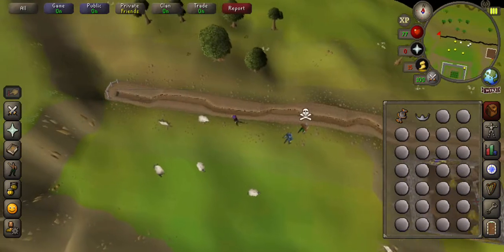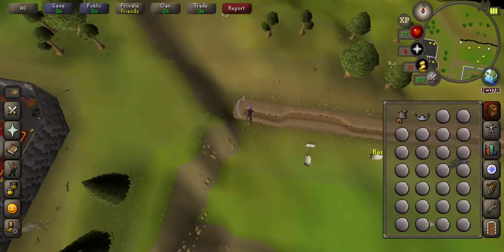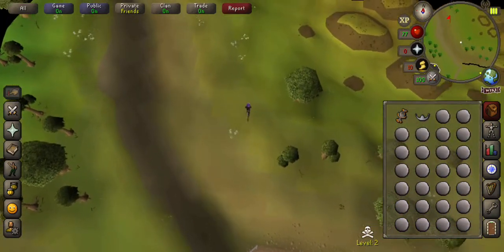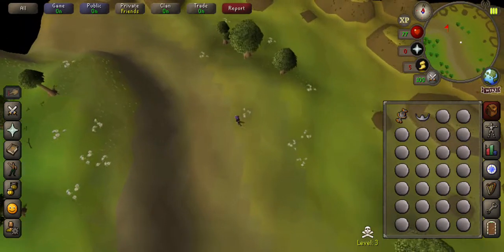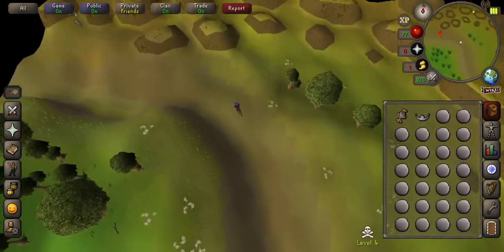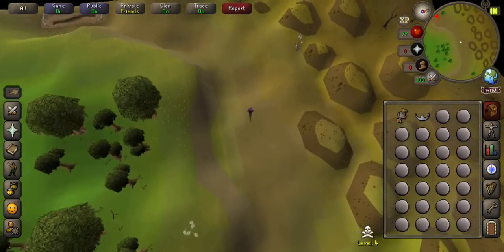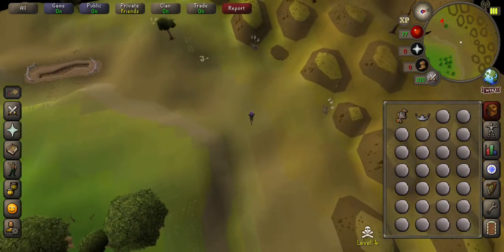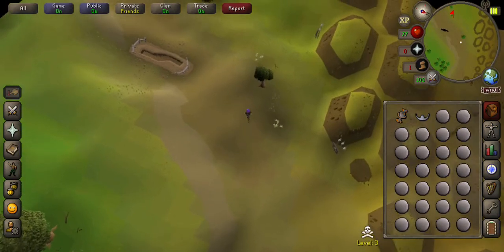Now there's two ways you can do this. You can come round the Wilderness side, which I find is easier, and you just stick to this hill and keep coming round. You won't find PKers round here at all — with all my years on RuneScape, I have never come across a PKer in this little bit. Never.